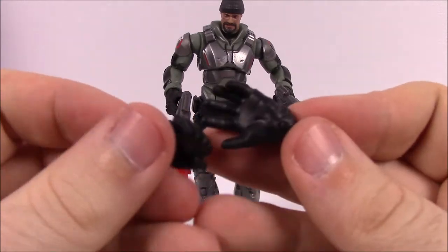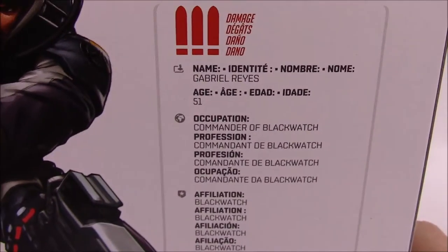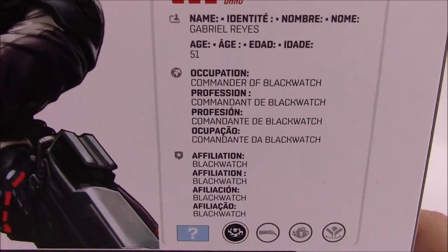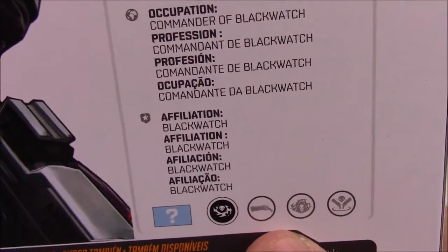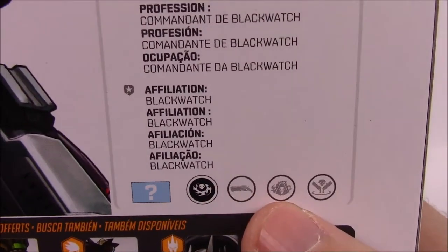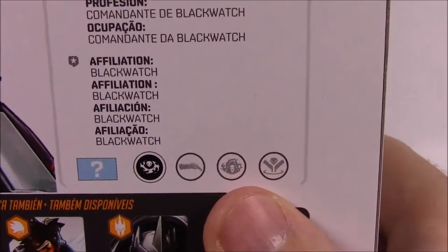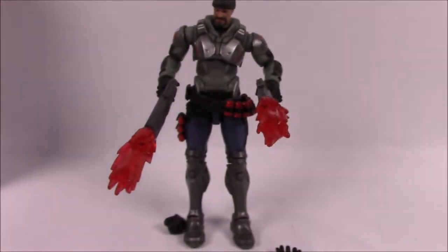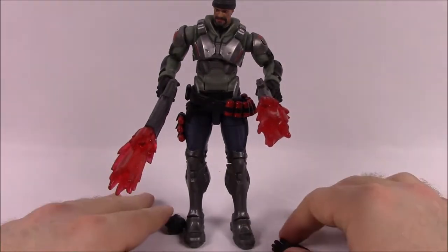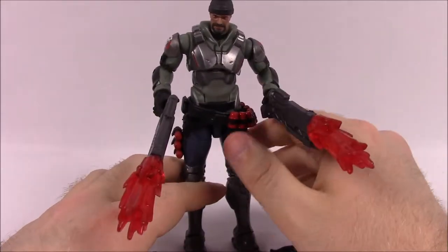Looking at Reaper's box: he's a Damage character. Gabriel Reyes is his real name, age 51, Commander of the Blackwatch, affiliated with Blackwatch, origin unknown. His abilities include the Hellfire Shotguns, Wraith Form, Shadow Step, and Death Blossom as his special. I wish this had been the regular Reaper form rather than the Blackwatch Reyes version, but it's still pretty cool overall, especially with the shotguns.